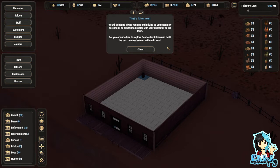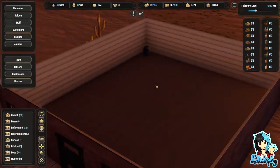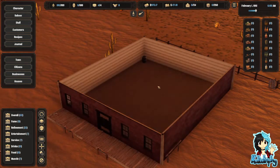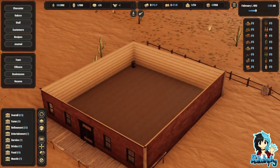We will continue giving you tips and advice as you open new screens or a situation develops in your caravan town. But you are now free to explore Deadwater Saloon and build the best damn saloon in the wild west. It is extremely dark. Oh, okay. That explains a lot. I was really concerned I'd have to build in the dark.